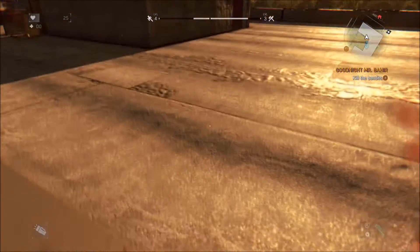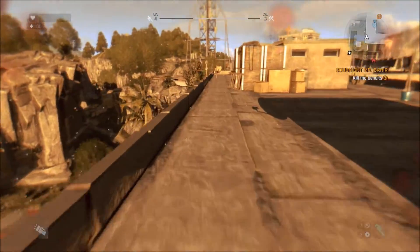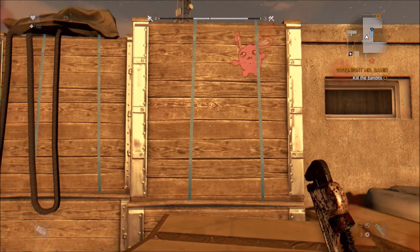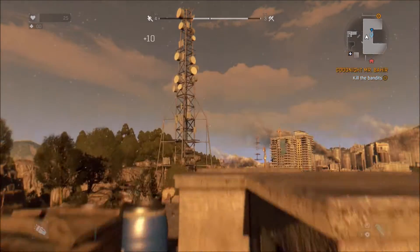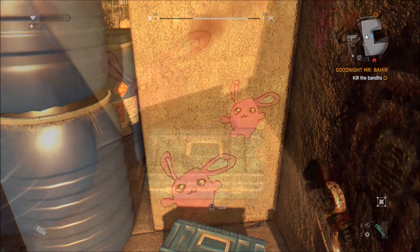Search for some crates marked with a pink bunny. Jump over and you'll see a toolbox. Kick the toolbox about 70 to 80 times and voila, you have the cork machete developer blueprint.